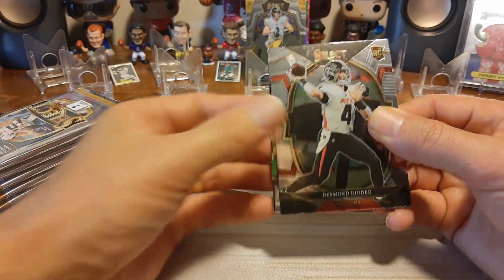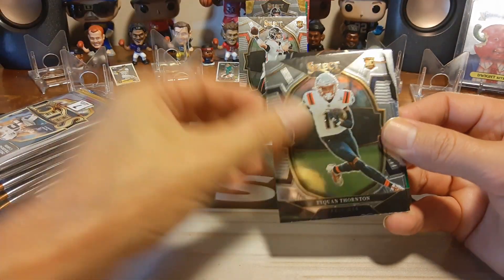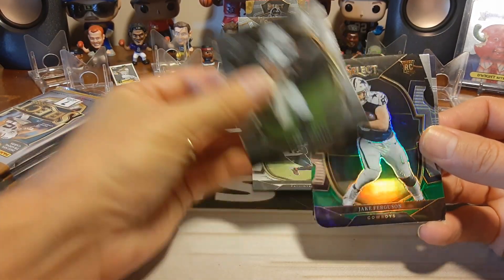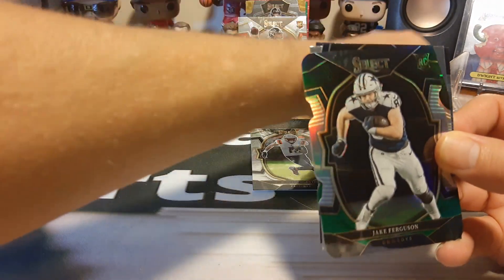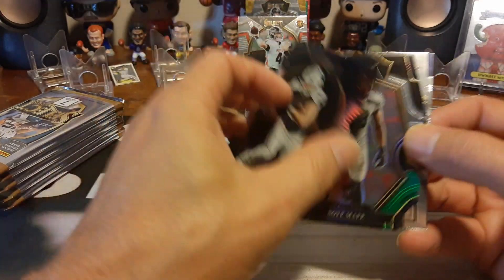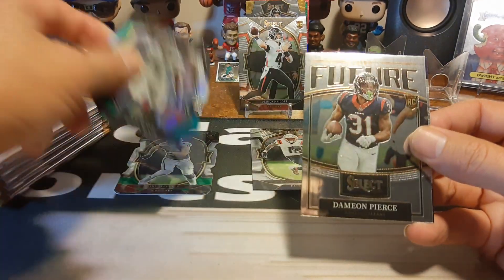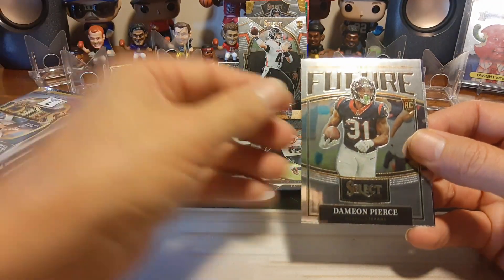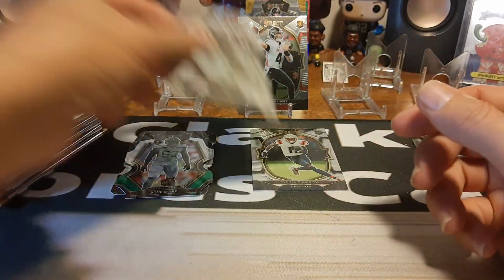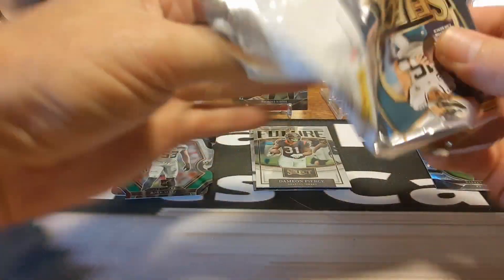We're already starting off with a Desmond Ritter — right there, that's a good start, goes up to the top. Thornton, Thornton Rookie, Waller, and a rookie Jake Ferguson — that looks pretty cool. That's our parallel — Prism Concourse, a nice one. Jake Ferguson looks pretty. Boyd Maffey rookie card, Damien Pierce, and Russell Wilson. That was a pretty good little pack — got a nice Ritter in it.